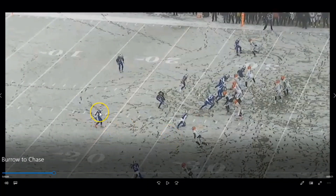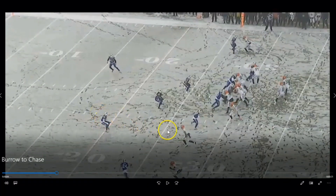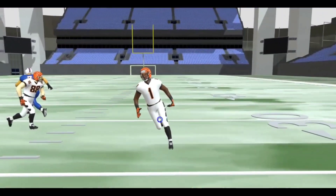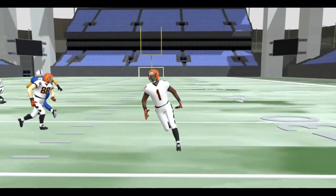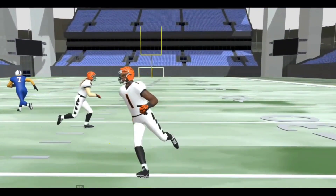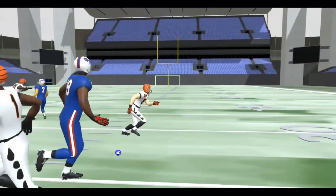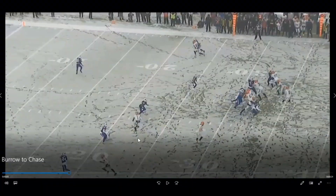Let's run right through it. The safety comes down — look at his eyes, he's reading Chase. Then his eyes go inside, and he can see that three is pushing to the flat. So he doesn't chase Jamar Chase — he cuts him loose. But look at Edmonds' eyes — we'll rewind it.